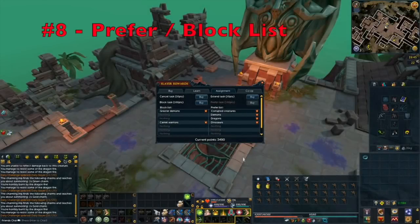The next tip is make sure you utilise your prefer and block list. You will only want to prefer and block creatures after you have your Slayer helmet fully upgraded — spend your Slayer points on that first. Then work on the prefer and block list: prefer all the best Slayer tasks and block the really bad ones. I have a full tier list on all Slayer creatures that Lanica assigns, which I'll link in the description.